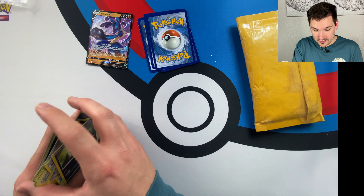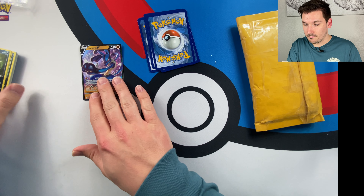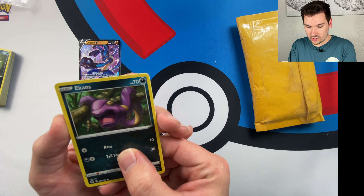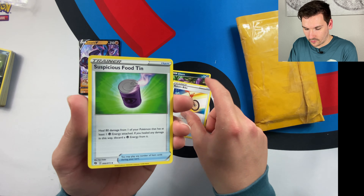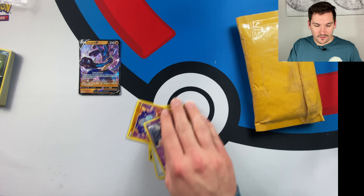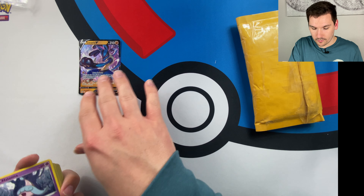First one we're gonna start with is the big one. Pull the bubble wrap out of here — oh, and it contains more bubble wrap. Not bad packaging, not bad. These ones I actually got off of Mercari, so we'll see what these are.